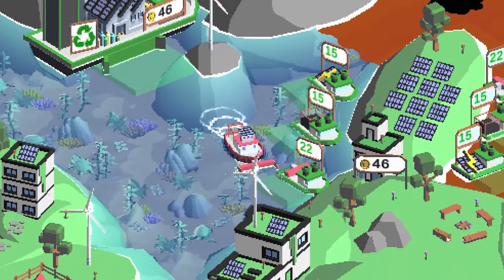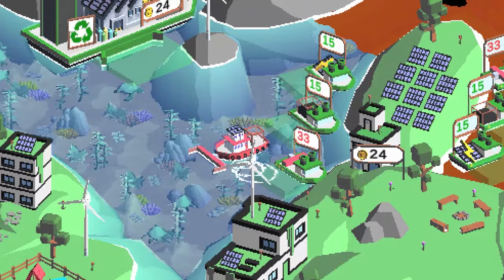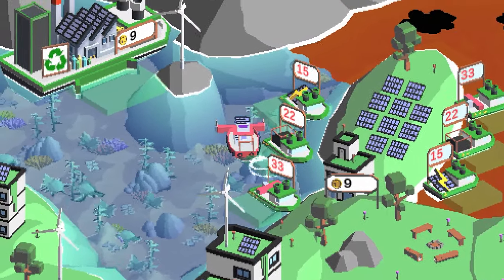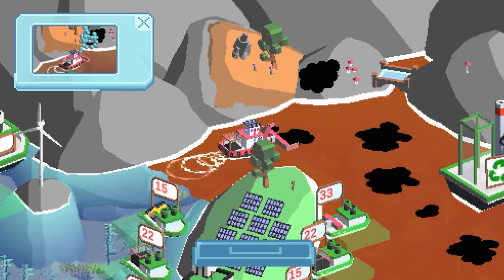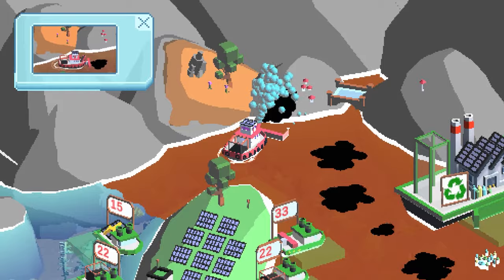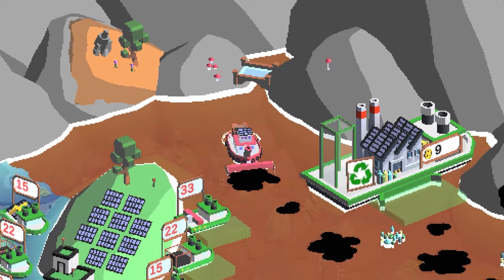We've got 46 units of currency. I feel speed isn't really the issue — what we need is capacity and the ability to scoop everything in one go. There's another tutorial tip, and we've now got a water cannon where we can wash contamination off the rocks. There's also a bridge that seems to go nowhere.